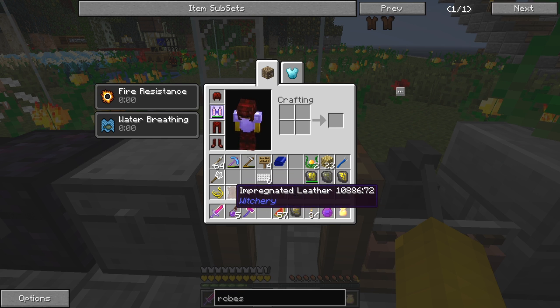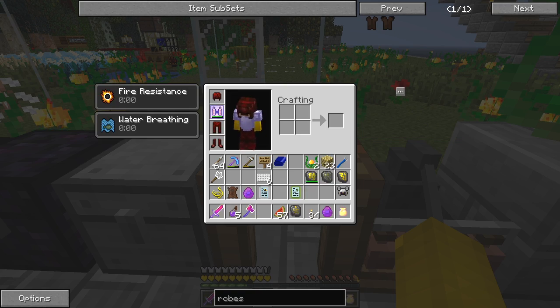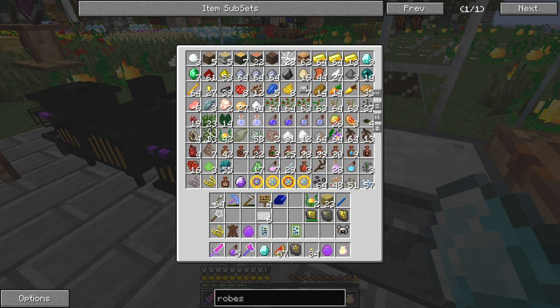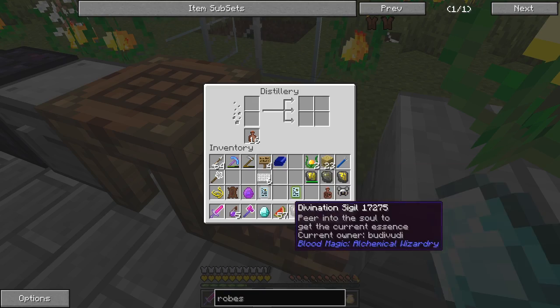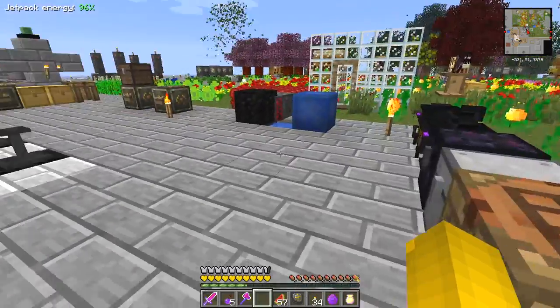I've forgotten how to make the impregnated leather. Let's have a quick look — that's four with a magic, one diamond vapor and four leathers will give me four, so I've got to do that twice in shapecrafting. Hopefully we've got some diamond — which we haven't. So we need to make some more diamond vapor, which requires oil of vitriol. Put that in there and that in there; I don't think the actual position matters.